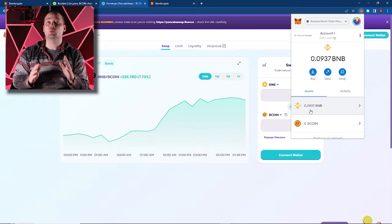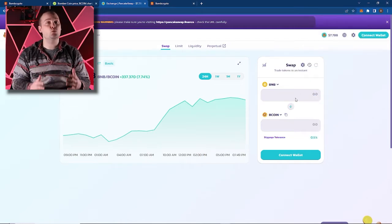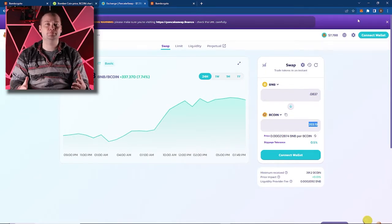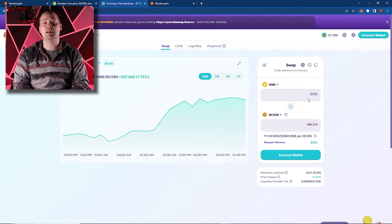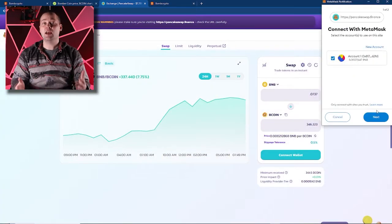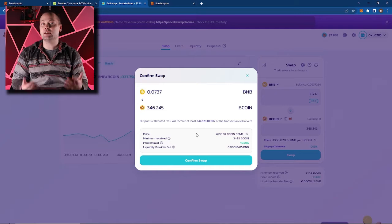Now make sure you don't swap all your BNB because you're going to need some for transaction fees. We're probably going to do 0.0837, which will leave us 0.01 BNB to cover those transaction fees. That's actually going to give us quite a bit of Bcoin. We should probably have a little bit more BNB in the wallet just to be safe for those transaction fees, so I'm actually going to switch it to 0.07. Looks like I haven't connected my wallet yet — let's do that. Now that we have, you can see our wallet's balance here. Click the swap button and before confirming, make sure all the details are in order and you have enough BNB to cover the transaction fee.